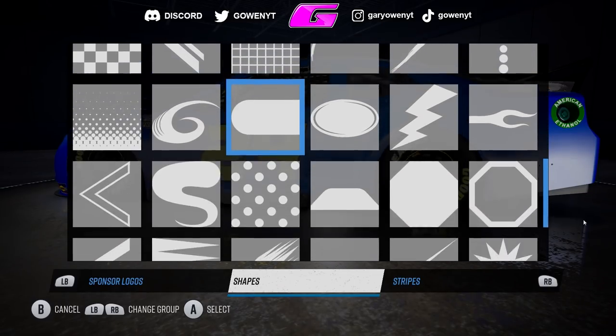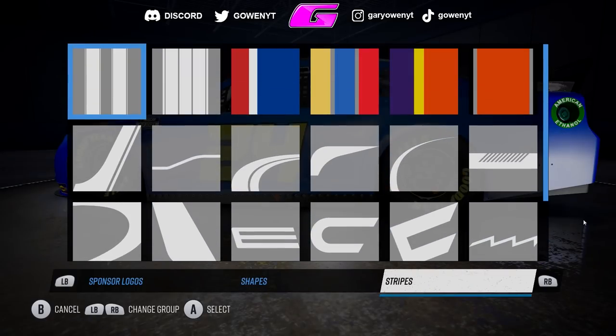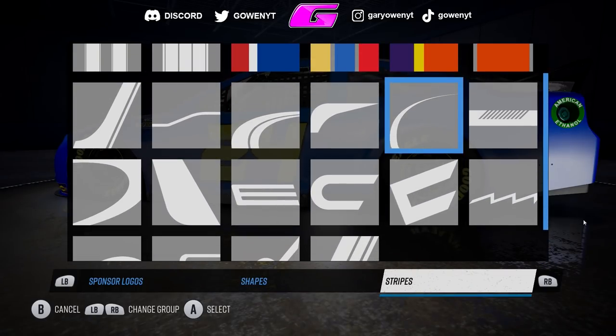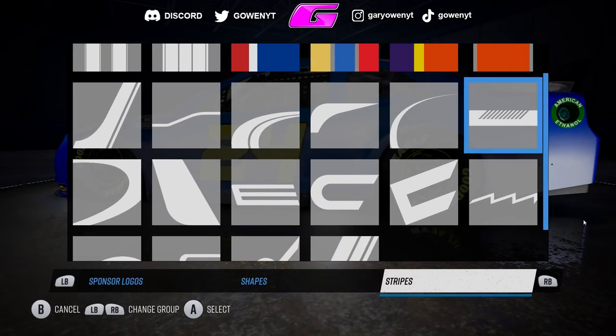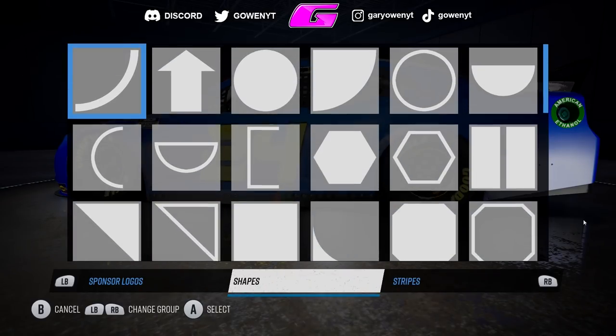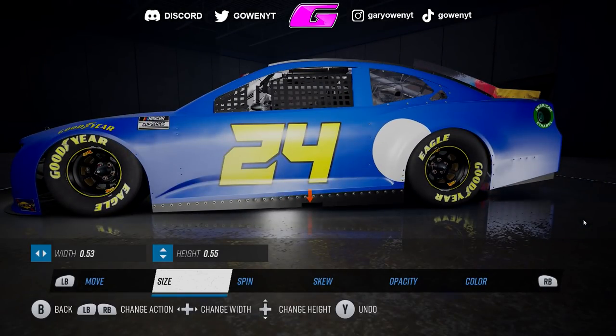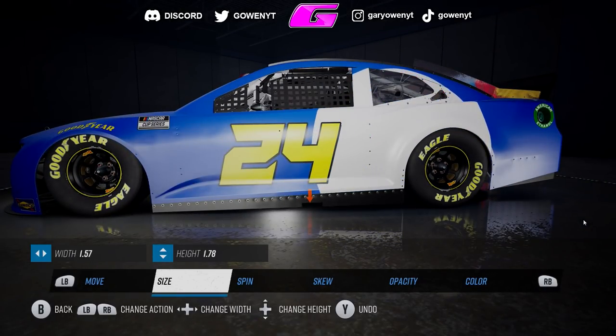There's not much variety because you're limited to the JGR main sponsors and then just some Roush Fenway logos, and then some MRN and NASCAR Ignition Motorsport Games stuff. Not a lot of variety — that's 100% something that needs to change. You've got enough shapes here to be able to make a nice paint scheme, and then you've got stripes. Overall, there's enough there to make some complex cars.